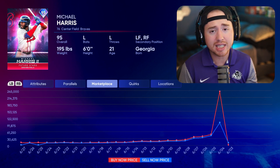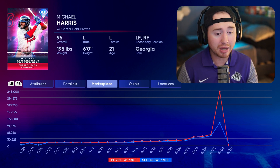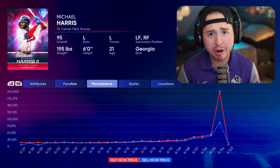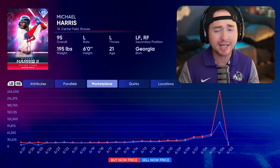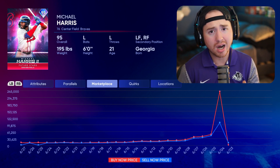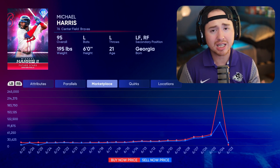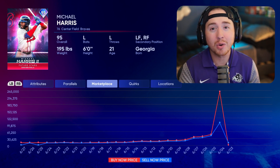That opportunity presents itself again Thursday with the brand new program. Maybe you're off this weekend for the 4th of July holiday — get in there, grind out the program through Road to the Show, have some March to October preloaded, knock out your conquest, collection, and exchange, sell that boss, and you could be looking at a six-figure payout in stubs. Not everybody has the time to do that, but if you have the opportunity, it can be super profitable. It's been one of my favorite stub-making methods.